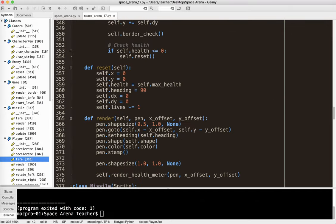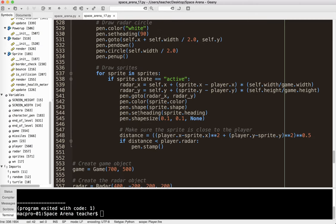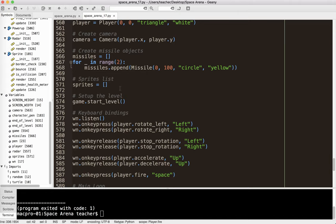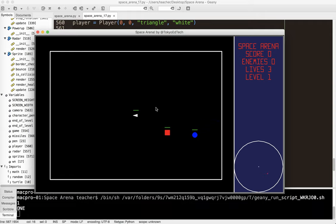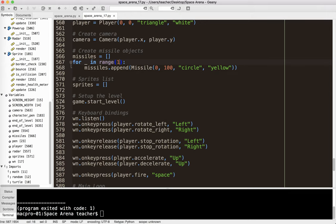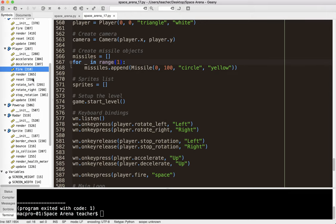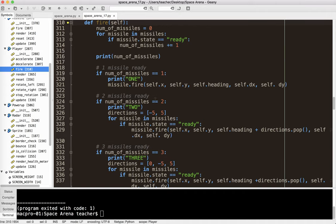Let's go ahead and test it with one missile — you've got to test all these cases, because as you can see, things will happen. Let's give it one missile in range(1). I already have num_of_missiles plus equals one set up, and if number of missiles is ready, I already did that. I think it's working.